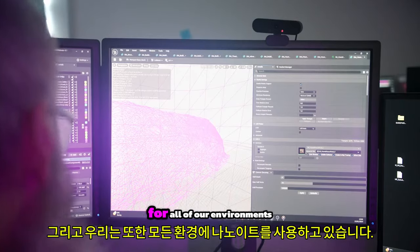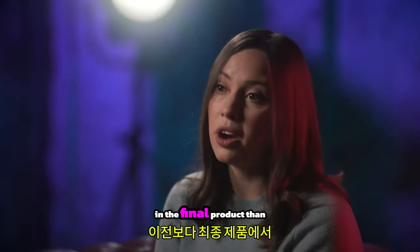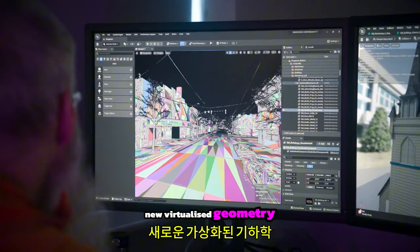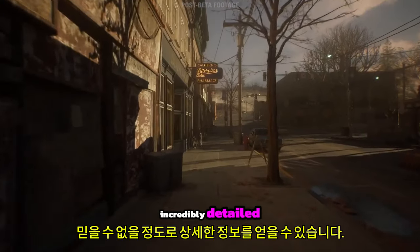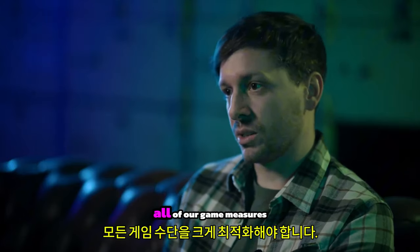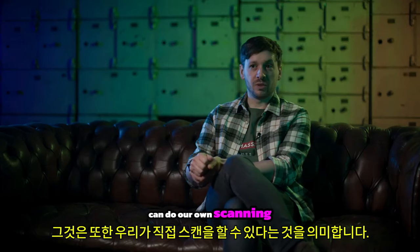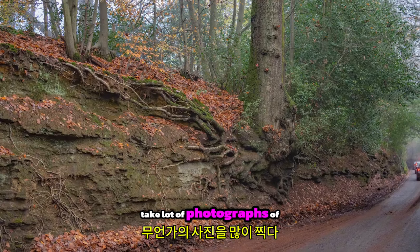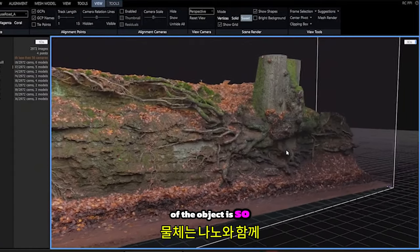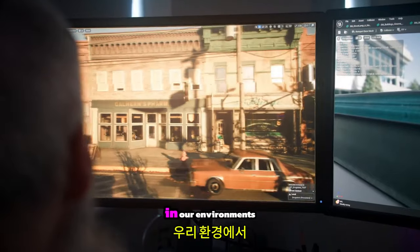We're also using Nanite for all of our environments, which allows our artists to include so much more detail in the final product than before. Nanite is a new virtualized geometry system which enables incredibly detailed geometry throughout all our environments. Whereas before we'd have to heavily optimize all of our game meshes to run efficiently, now we can also do our own scanning for photogrammetry — where you take a lot of photographs of something and generate a completely lifelike representation of that object — and with Nanite, we can just drop it in as is and keep all that incredible detail and realism.